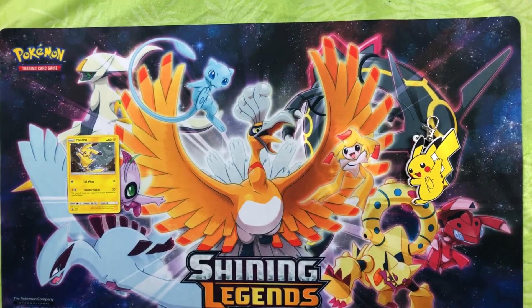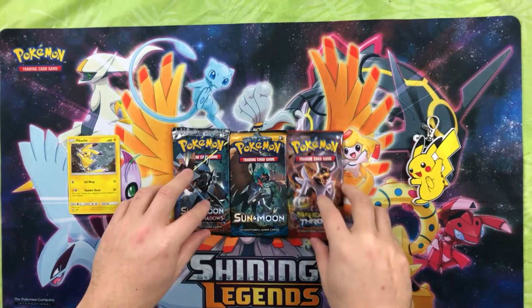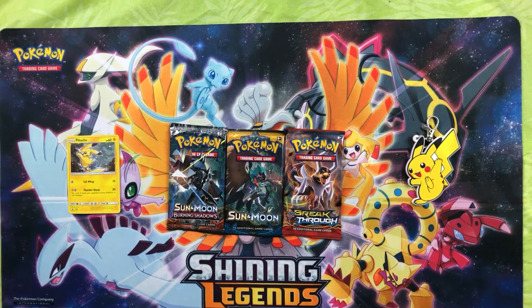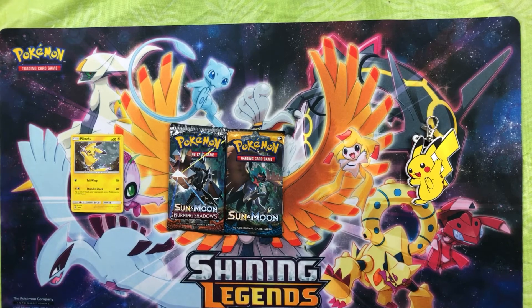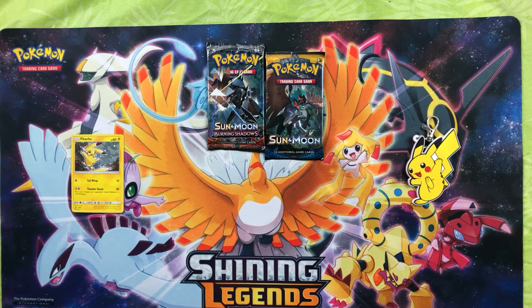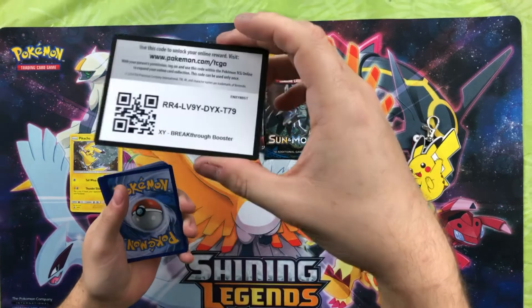The packs they chose for this — I could live a little with that, but we got Breakthrough, which they need to stop, and Sun Moon base, which is still decent, and Burning Shadows. Let's go! Opening Breakthrough first — put those packs up here, okay, let's open that up. You guys get the code card because I love all you people.